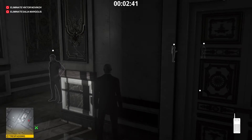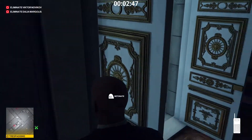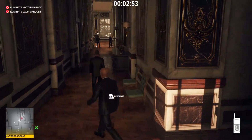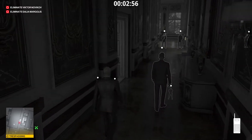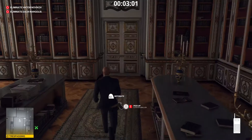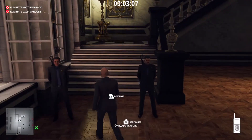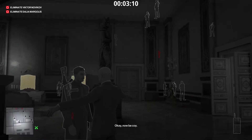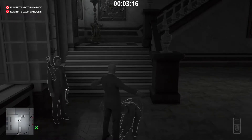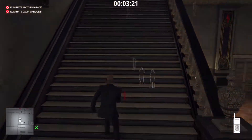Now we're almost ready to kill both targets. Just got to be careful getting back — that guy's turning around, so just follow him for a little bit and dip in here. May as well drop your gun while you're at it. Now we're just going to get frisked and go upstairs and detonate the fireworks. Then we're going to push Dahlia Margolis on top of Victor Novikov's head.